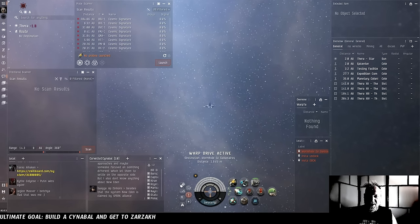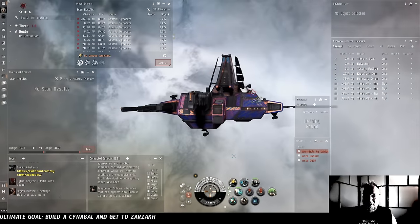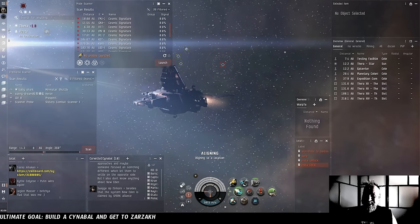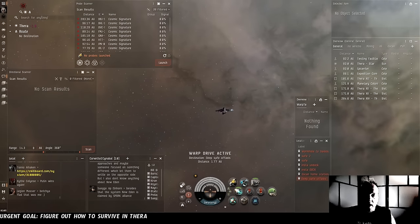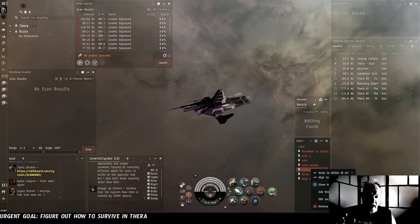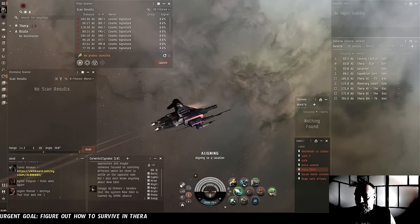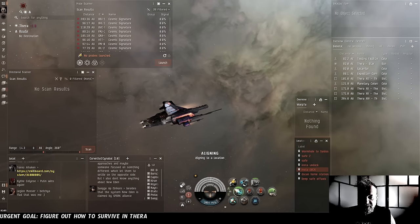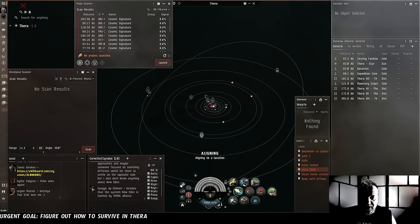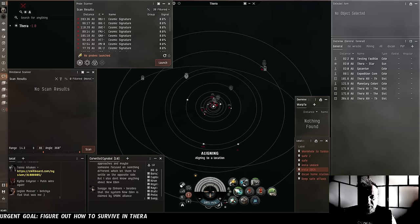This is the spot where the wormhole of Satu-Syros used to be. We're in Thera for real. It's time to start scanning some exits! We've made a couple of safe spots in system. We're going to scan from a safe spot always, and we're also going to keep our micro-warp drive on because combat scanner probes are a constant reality in Thera. This safe spot is deep in space - the nearest celestial is 58 AU away, which means we're pretty safe from randomly showing up on someone's D-scan.